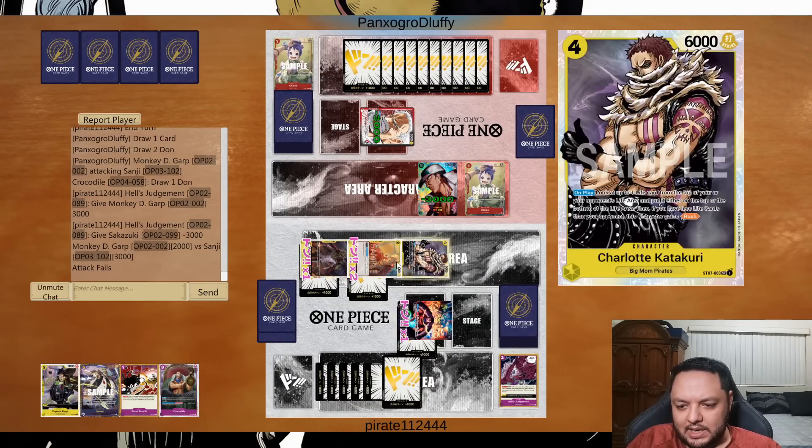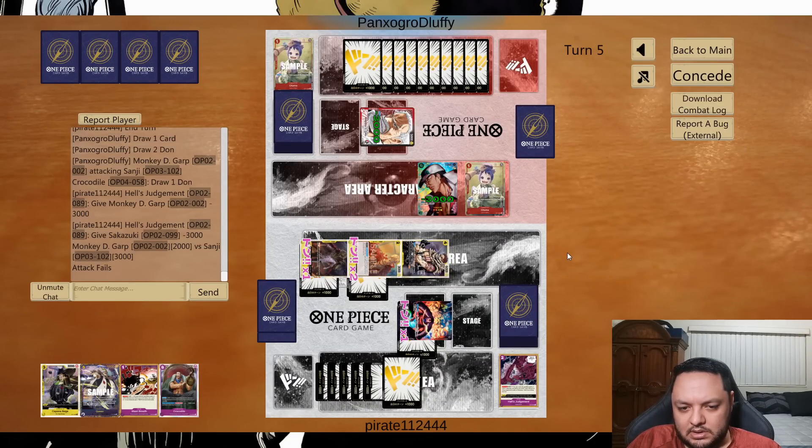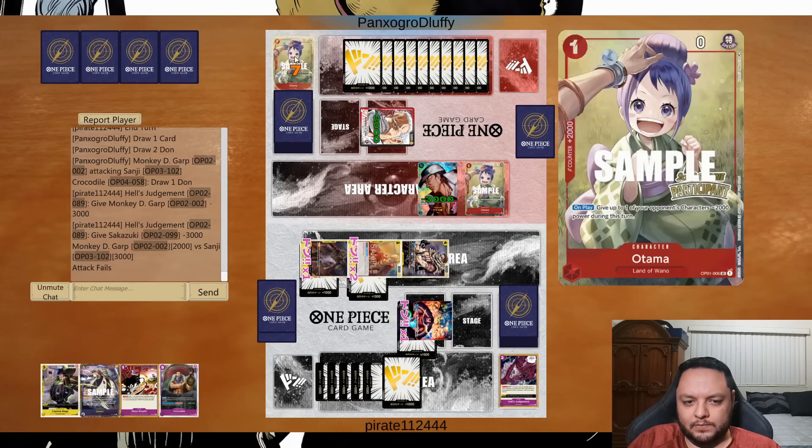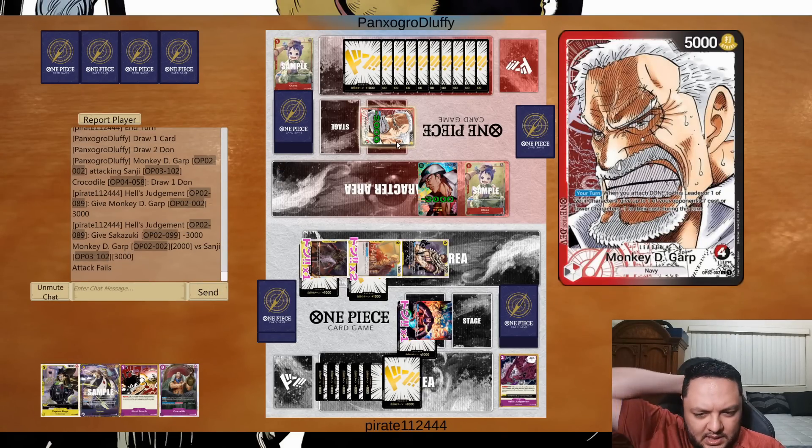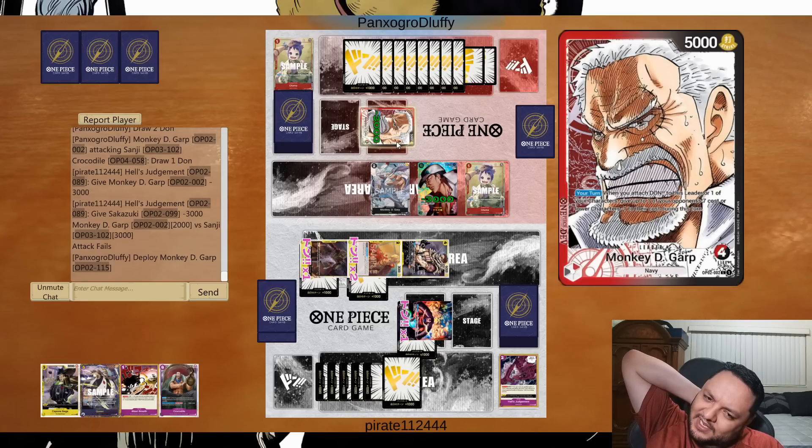We do damage with sixes on everything and keep up the defense — very nice. We're going to try to exhaust the 2k counters out of my opponent's hand. Now these counters are very good — this is the matchup where they shine. We use Judgment in two cards and keep up Blast Breath next turn — play Crocodile and we are chilling. Use that one and the leader, then do the Sakatsuki — now he cannot attack my 5k's, he has to attack like my Sanji.